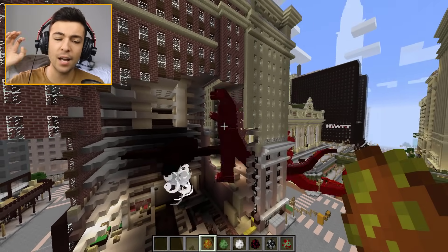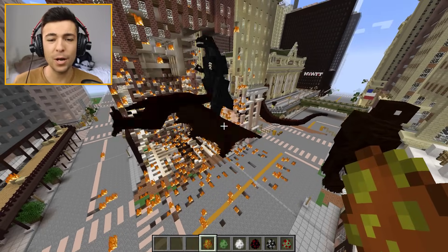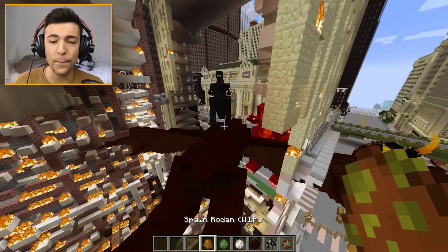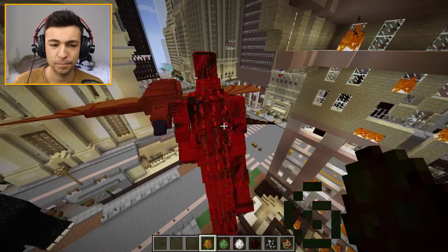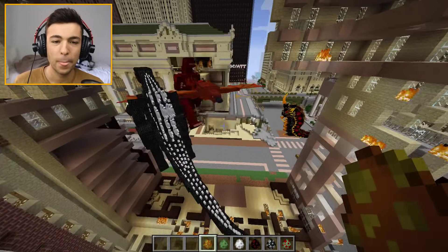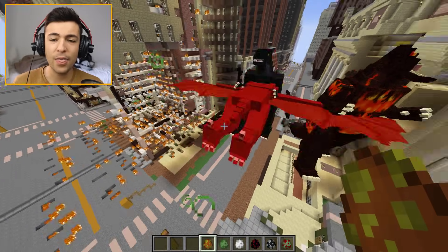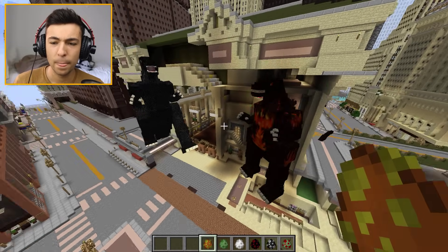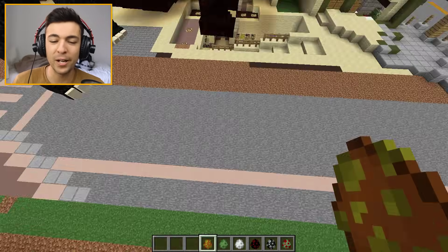Did you guys see that? He's using his ice attacks. Look at this damage — this is what I was hoping for! The Rodan is literally pushing Godzilla through buildings — that is his attack. There's more pushing, more wrecking, and a lot of attacks. This is crazy. The Rodan grabs Godzilla by the legs and then pushes him against other buildings. There goes the Rodan — so what happens now? Should I spawn another Rodan? I'm gonna spawn another one.